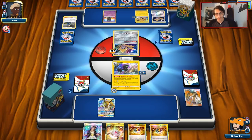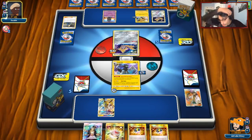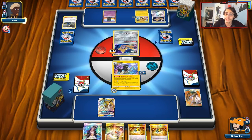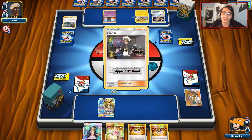I don't think he knocked out Jolteon — he's under item lock, so he'd only hit me for 110. I'm actually really liking the idea of having Field Blower in here. Absol or Field Blower would be pretty good — Field Blower being able to Disconnect and get rid of their Skateboards and Choice Bands would be really good. I think this deck could run a Field Blower. There's definitely some tweaks you can probably make. I do think Volkner is pretty strong here, and Field Blower would be kind of so good.